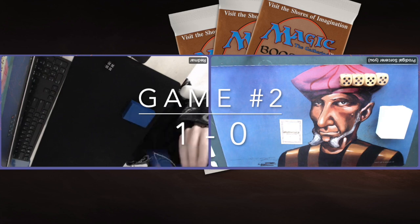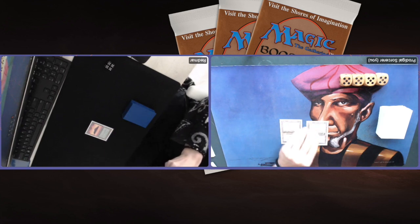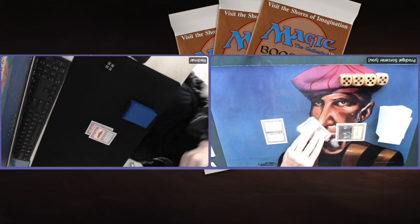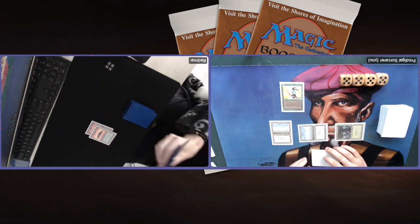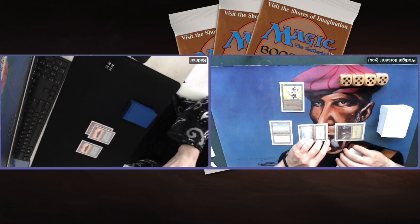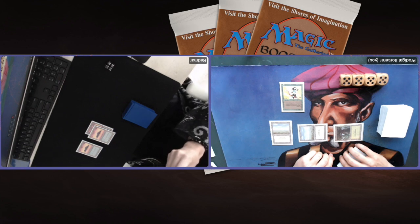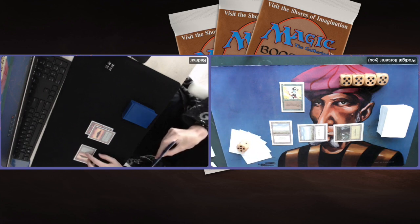Game number two. Redmar starting with an Island. I've got two Plains — sorry for the bad image quality on my side. Second blue for Redmar, which is always dangerous against a blue mage. Playing an Elvish Archer — now it's a little better, I've got two Plains and a Forest. Redmar not countering the Archer, playing another Island. Can I deal some damage next turn? Redmar's deck really starts to work when he gets to four mana. He does play High Tide, so maybe he wants to cast one and do something.